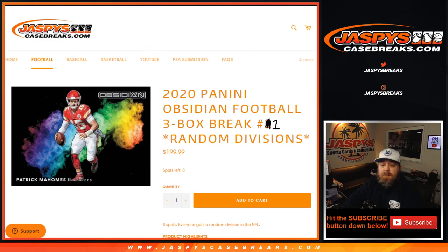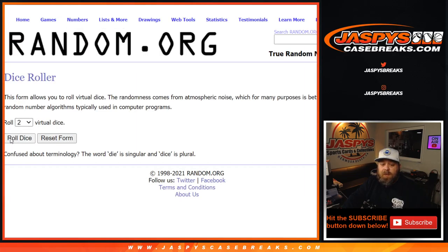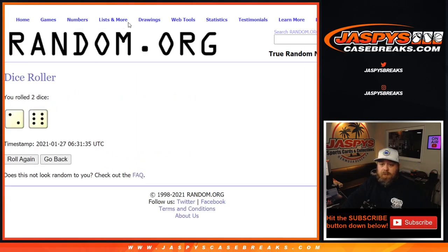Here is our customer list from Jake Owens down to Jonathan Peets, with last spot mojo times three. And the divisions from the AFC North down to the NFC West. Dice roll to randomize both lists and pair them up — two and a six, eight times.